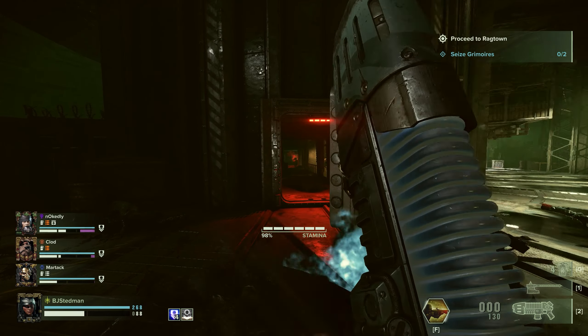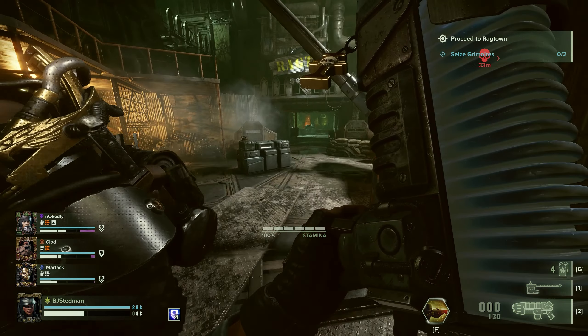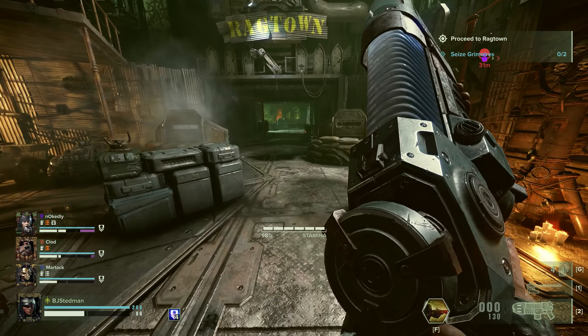Next up, we have Reload Animation Canceling. This sounds a lot more complicated than it actually is — I've made a short explaining this in the past. All it means is to perform an action that cuts the reload animation short, which causes the animation to skip, saving time. You will need to sprint briefly to cancel the animation, which can be done three separate times. You can also double press Q, however sprinting for a microsecond is much faster.